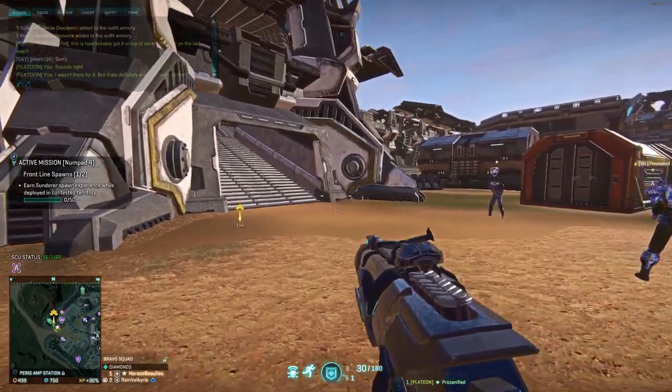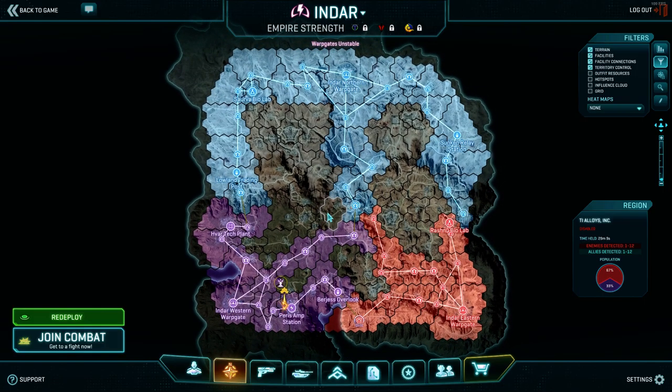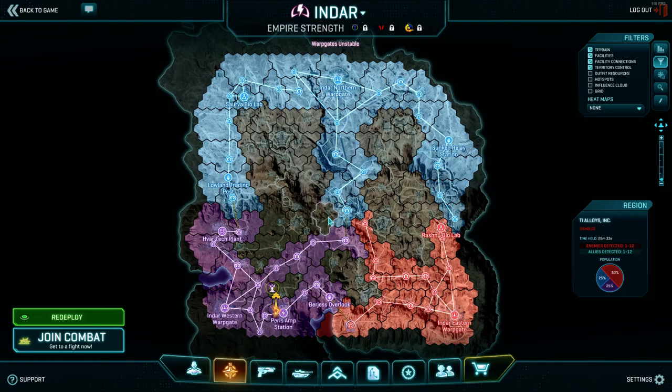Now I want to briefly talk about Indar, since we're here. This stuff pertains to squad and platoon leads, but it's good for anyone in a squad to know. Indar is probably the grindiest of the continents — almost all of the lattices will end in some kind of slog. Hit the M key. I want to go over the warp gates briefly; bear in mind these are very oversimplified generalizations. The Indar Western warp gate is considered by most to be the strongest of the three.